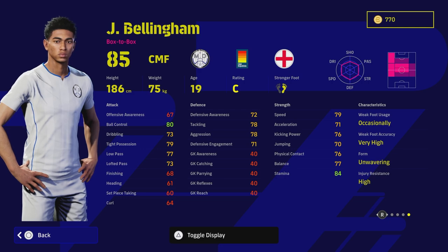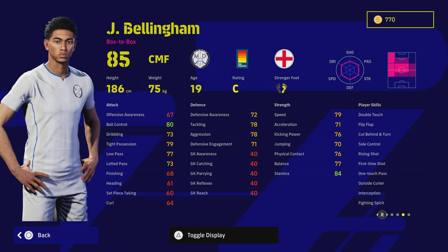Bellingham's core stats are quite decent. We will take a look at a couple of other versions of Bellingham as well, but here we'll cover exactly what this card is and show you an offensive build and a defensive build. For him to have double touch and one touch pass as well as fighting spirit for a box-to-box is absolutely insane.